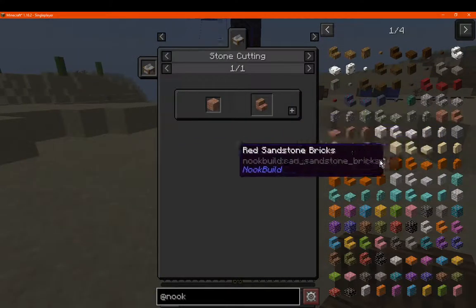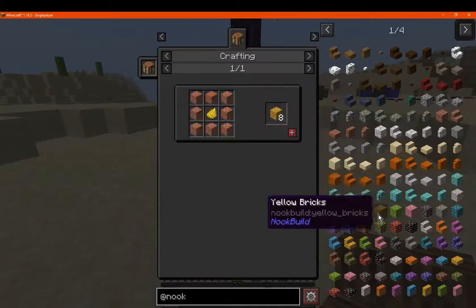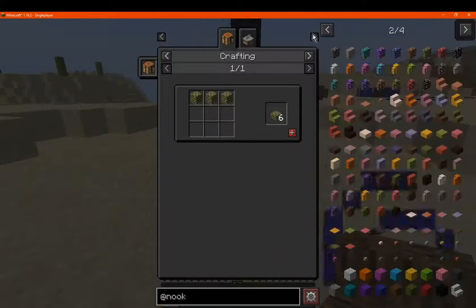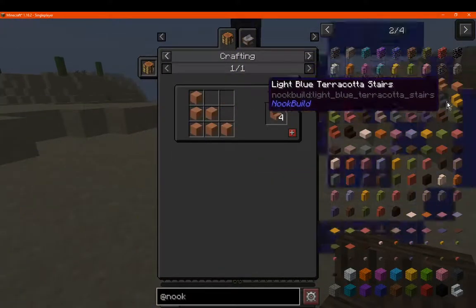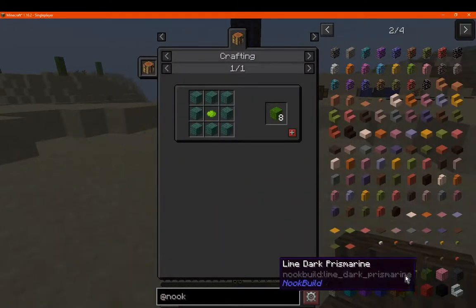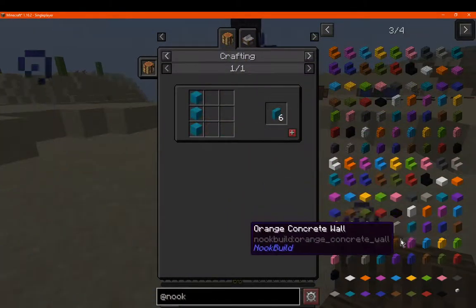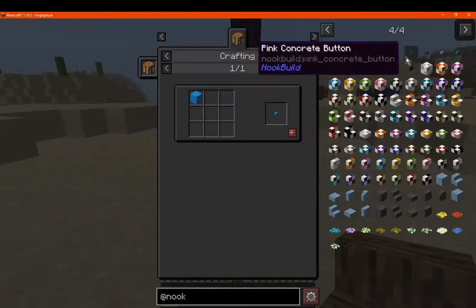You get at least one to two, depending. For prismarine or bricks, you do need to use the stone cutter for dyeing them, or slabs and such. Terracotta — pretty much you can craft with a stone cutter. Prismarine, same thing when colouring them. Making stair versions and such. Concrete stairs and slabs and so on — they're pretty much what you'd expect type of recipes.